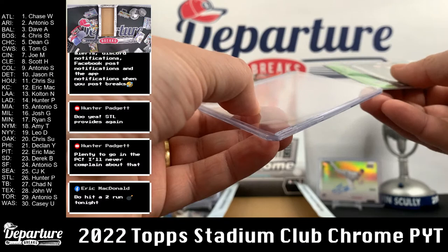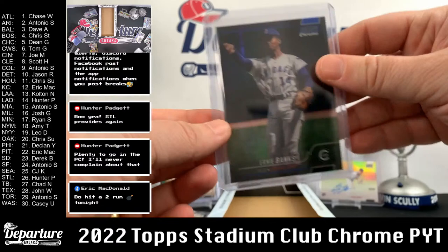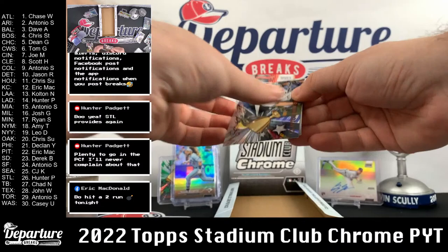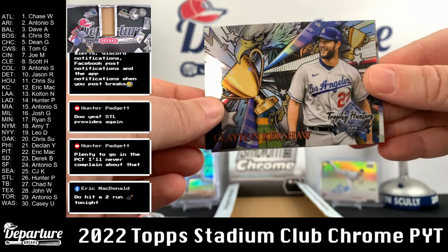That is going to be, what do we got — $18. Probably throw that up on the buy/sell/trade over on the Discord if anybody's interested. Always down for a fun trade. I'm sure there's got to be somebody out there that PCs Ernie Banks. Fun guy with quite a personality. Here's Clayton Kershaw. And our auto is going to be right behind it.